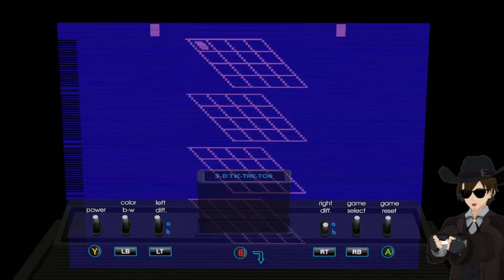Hey everyone, welcome to my new let's play series where I go play some of the older retro games, like this Atari 2600 game called 3D Tic-Tac-Toe. It's basically tic-tac-toe on a 4x4 grid, but you're playing with four different horizontal boards — kind of like something you'd see in sci-fi shows like Star Trek or Star Wars.